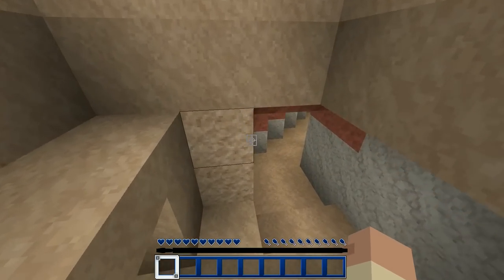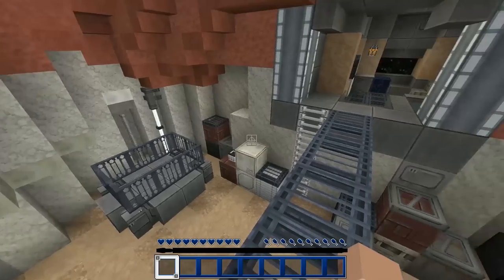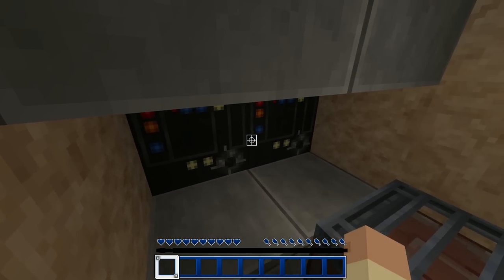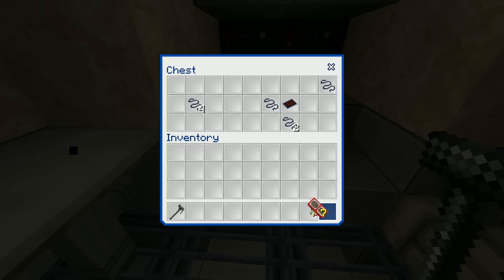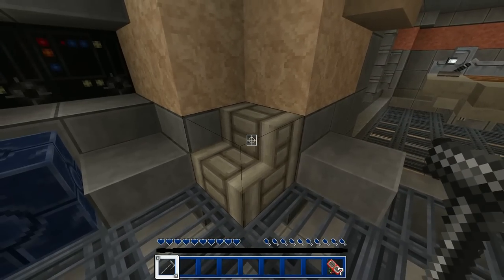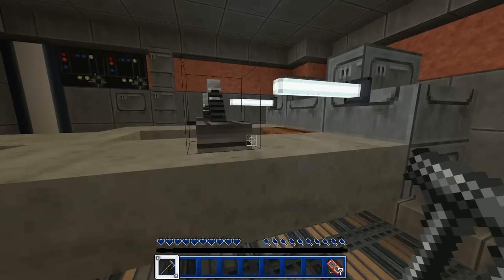This is pretty cool. It's apparently a mash-up of the original trilogy - A New Hope, Empire Strikes Back, and Return of the Jedi. I saw A New Hope in the movie theater when it first came out as a young boy. Found a chest - stone pickaxe, we'll take that. Some little circuit boards, chicken, paper and string. 1977 is when it came out, so do the math - I'm dating myself here.